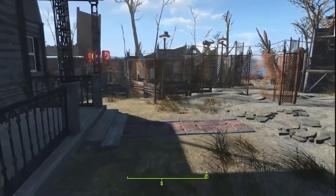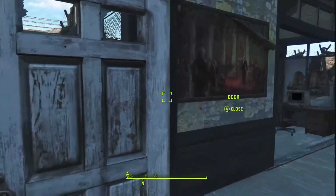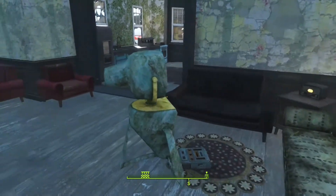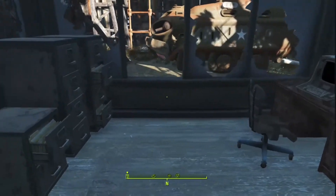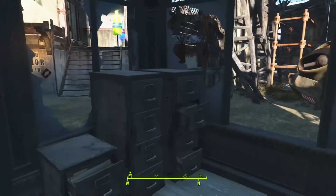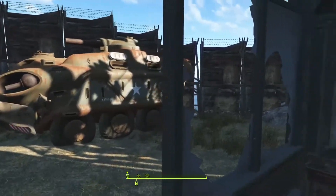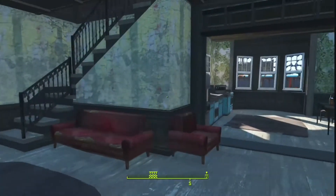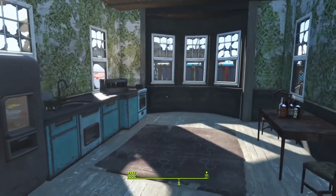Generally I haven't changed too much in the house from the way that you find it — obviously no Children of the Atom in there. As you come in we have our little TV area, sort of slash reception. People can just sit there; settlers love to randomly sit down. You've got some filing cabinets. Here's outside the back of that junk fence — there's an APC there with the back open. I left the terminal there as well, so it still has the original stuff from the vanilla game, if you ever cared to read that.